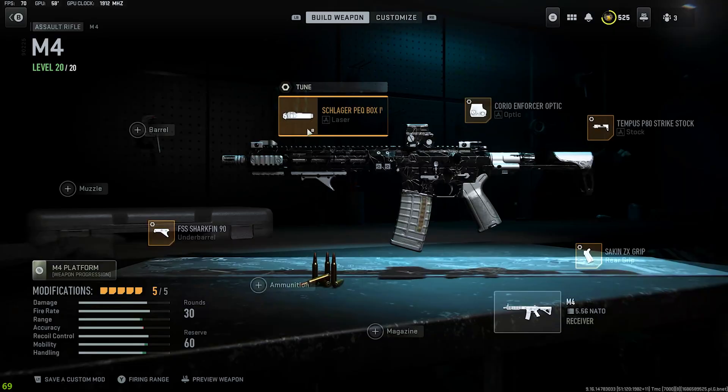With this laser, oh yeah, tuned all the way to sprint-to-fire and all the way max to ADS. Last but not least, the FSS Shark Fin 90 — you already know. ADS all the way, aim walking speed all the way. That's how I get down.